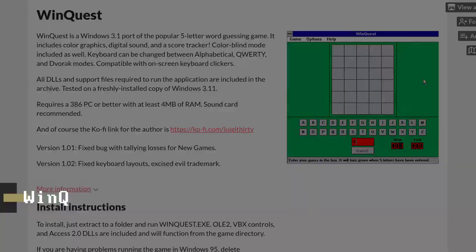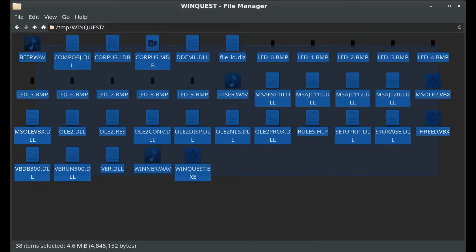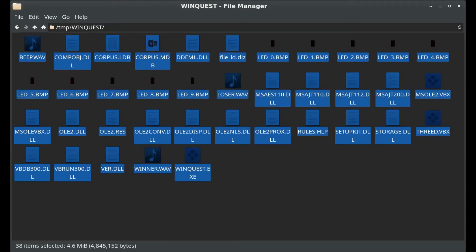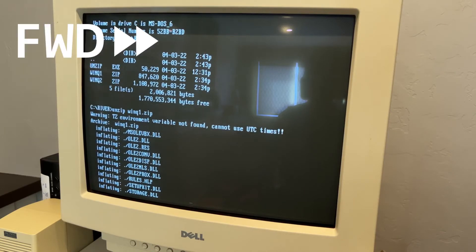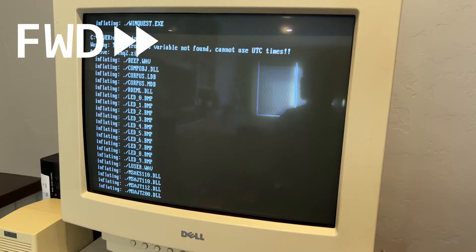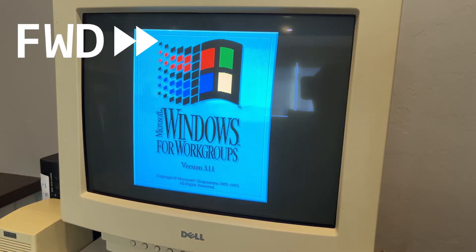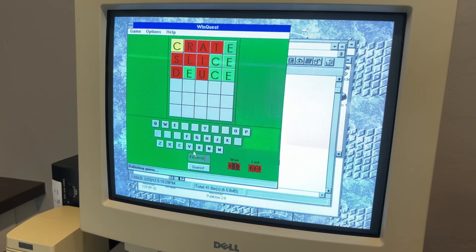Next up we have WinQuest, made by Luigi30. Right off the bat I have a little bit of a problem. The zip file contains a whopping 38 files and even the zip file at 1.9 megabytes does not fit on a floppy disk. And without networking, I had to do this the hard way. But it might be big — look at all the extra stuff you get: there's the seven segment display from Minesweeper, configurable keyboard layouts, score tracking, and even audio.